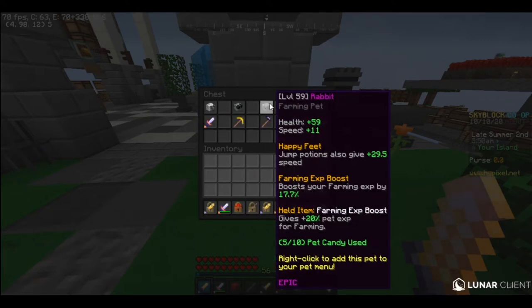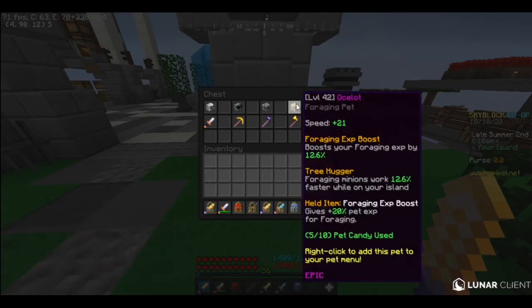Rabbit — you don't have to get to Legendary; Epic is fine. The Legendary ability just makes farming minions faster on your island while you're AFKing with it, which is unnecessary. But its second ability boosts farming XP. Ocelot — again, you don't have to do Legendary but you can. Unlike the rabbit, the second ability is foraging minions work faster on your island. But foraging XP is boosted from any tier, so you could theoretically get a common and still boost foraging XP — it just would not boost nearly as much as an Epic.